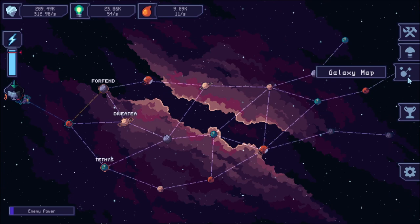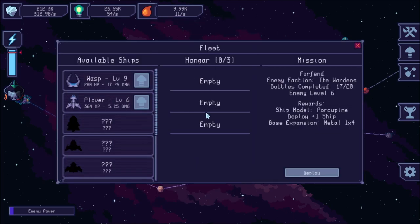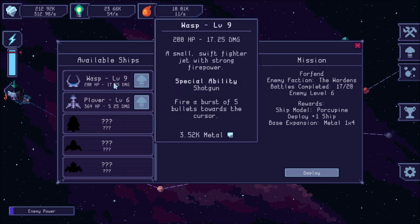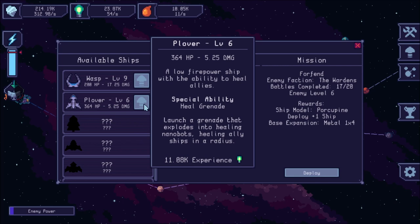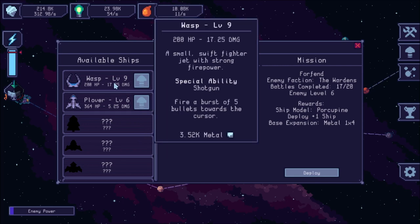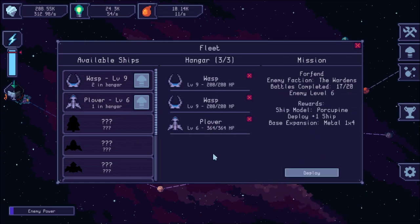Lastly, there's a galaxy map. You start on this planet here and then move off. Like the first game, you have a hangar and you're going to buy ships. You can even upgrade them — there's a little up arrow here, and you typically need experience to do that. I'll click on the wasp twice and the plover once, so now I've got a hangar of three ships.